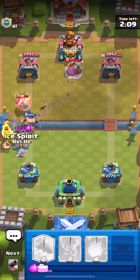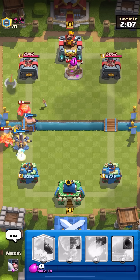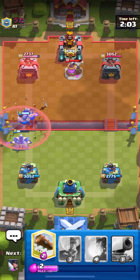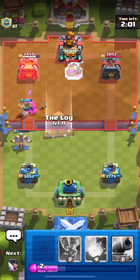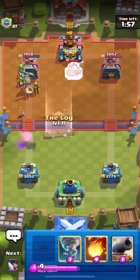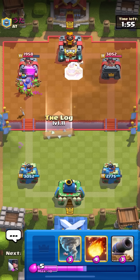I'm going to go Knight on zero because — wait, kill the Miner please — nice, Knight's going to take care of that, and then it's going to be a connection on tower. He does have the Arrows. I might just log the Elixir Collector — yeah, I think I'm just going to log the Elixir Collector.